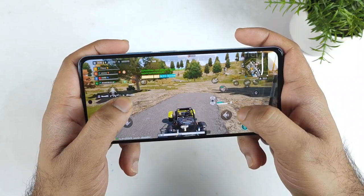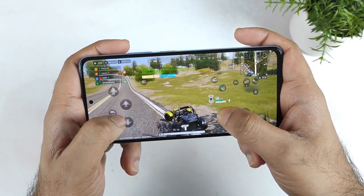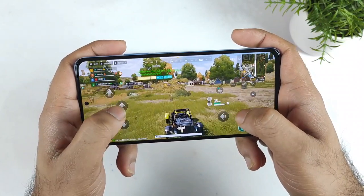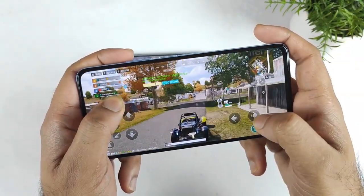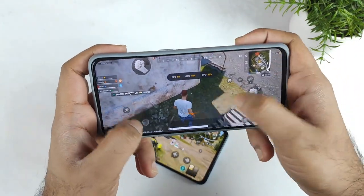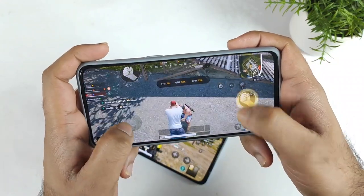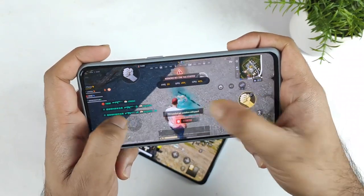This is a quick comparison of the default graphics settings between the Snapdragon 778G and Dimensity 920 processor. I also tried to upload other videos regarding Call of Duty and other games with default graphics settings comparisons — make sure to check those out if you're interested. With default graphics settings, I was able to maintain 60 FPS pretty consistently in the Snapdragon 778G processor.